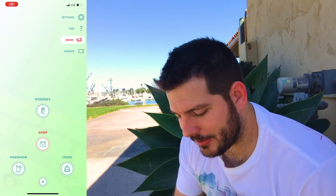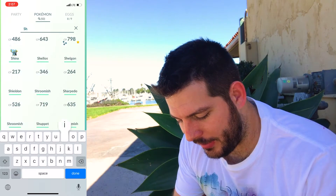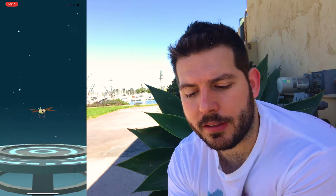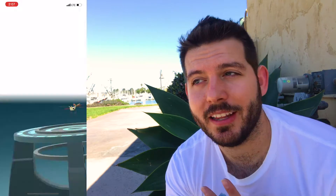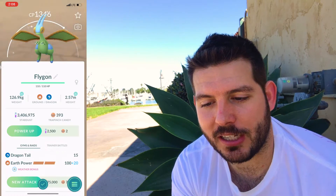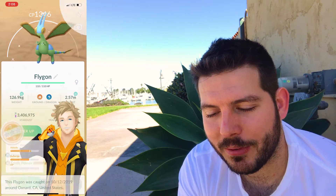I only ended up getting two shinies, but I'm going to go ahead and evolve one of these all the way up so I can get the special community day move set. I actually don't even know what it is, but community day moves are usually pretty awesome. You have an hour after community day to get it, which is great — the first handful of community days you had to evolve during the event, which was a bummer. The evolved shiny form looks really awesome — all the color changes are great. The move set is Dragon Tail and Earth Power, with decent attack and defense but no HP.